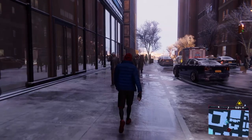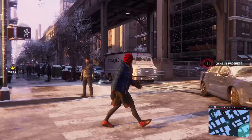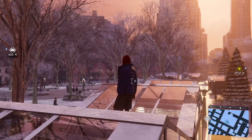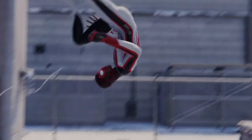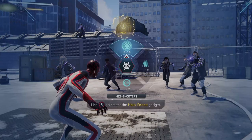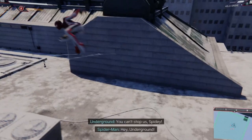The next morning Miles arrives at Brooklyn Visions Academy with Ganke to start the first day of the semester. Things are going as usual until a commotion starts outside at the SHIELD headquarters — a gigantic pigeon is clawing up the side of the building. Luckily it's not a real bird; it's a metal suit housing a person inside. Miles suits up and throws himself into the action to pursue the Pigeon, a nickname given based on the villain's appearance.